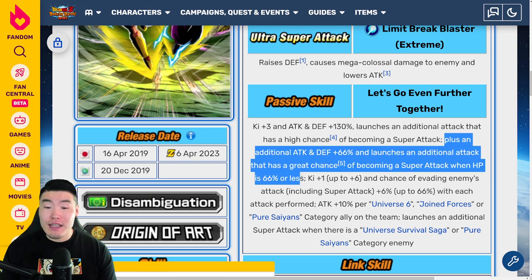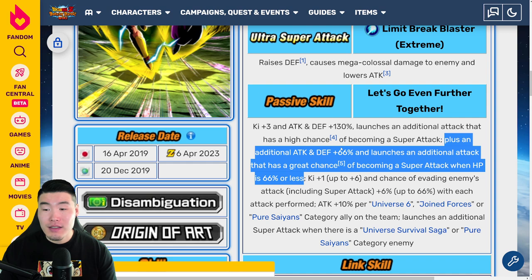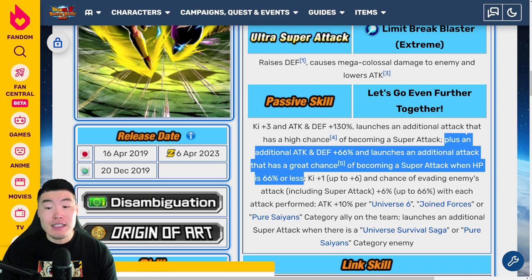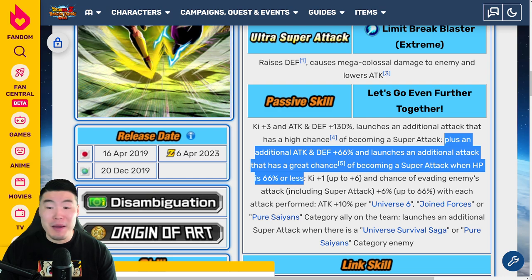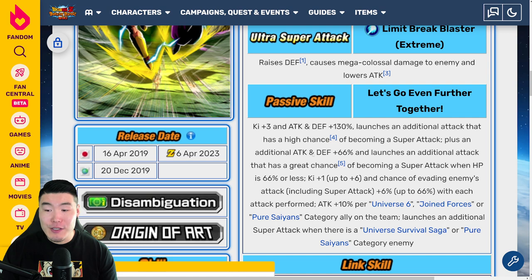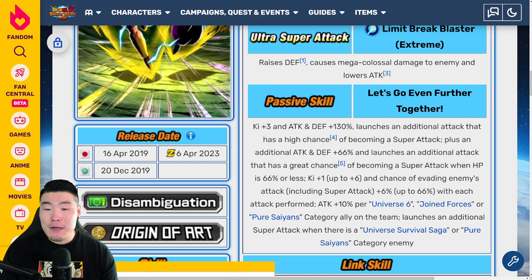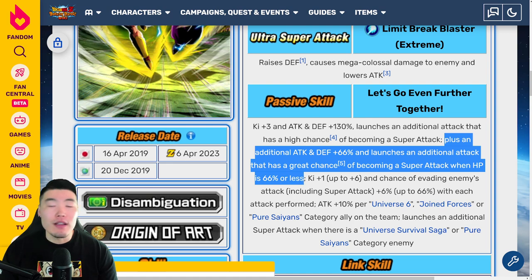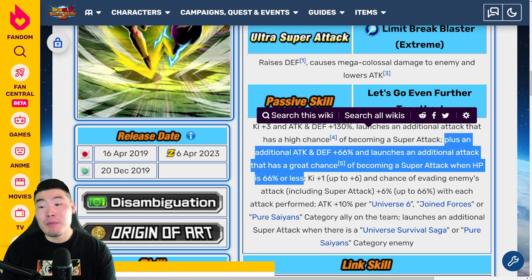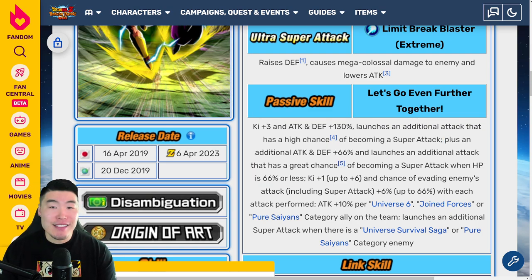But if you do get this to activate — if you proc it with your HP falling below 66% — this is going to be a huge, massive boost to attack and defense. And getting that additional super attack is amazing as well.